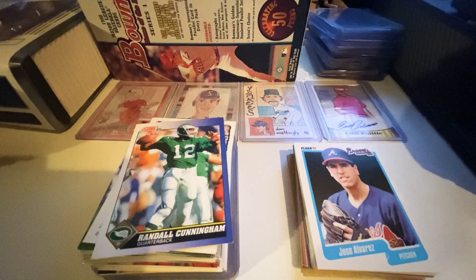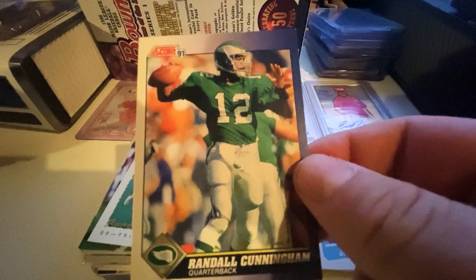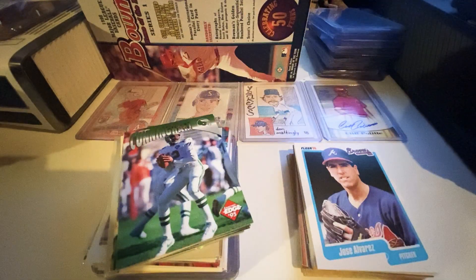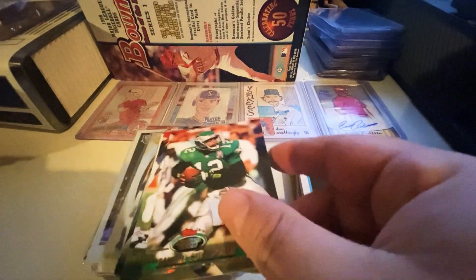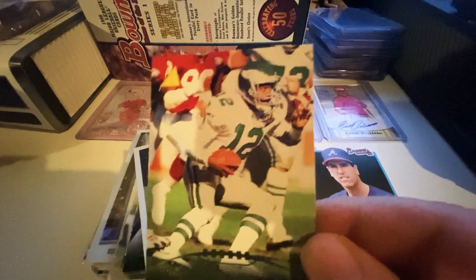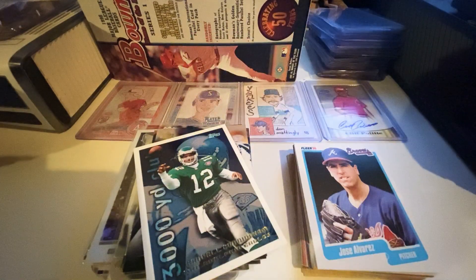A Steve Young to add to the 49ers binder and a Jerry Rice — I think I picked these up from him. Then I got a super stack of Randall Cunningham's, just because outside of Joe Montana he was one of my favorite players, favorite quarterbacks. Nice Stadium Club card — I wish the Eagles would go back to those old uniforms. It's not Kelly Green I don't think, but I wish they'd go back to those old unis.